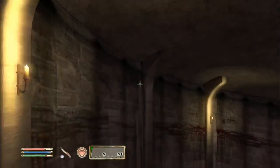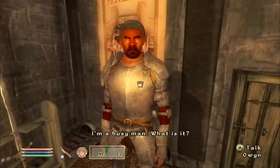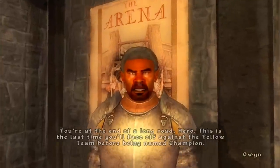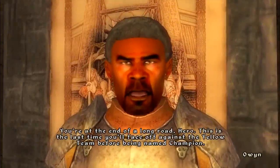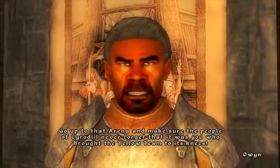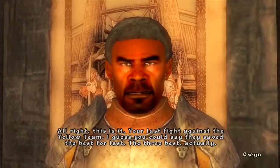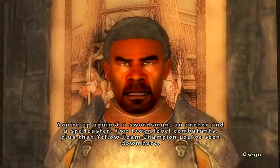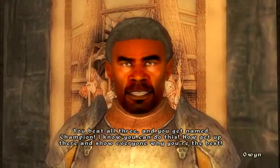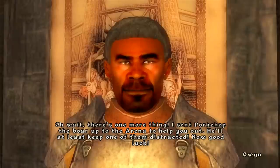It looks like we've got one more match as Hero before becoming Champion. Owen's final Hero briefing: 'This is the last time you'll face the Yellow Team before being named Champion — go make sure the people of Cyrodiil never forget you brought the Yellow Team to its knees. You're up against three opponents: a swordsman, an archer, and a spellcaster — plus that Yellow Team Champion. Beat all three and you get named Champion. Also, I sent Pork Chop the boar up to the arena to help distract one of them. Good luck.'